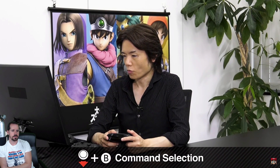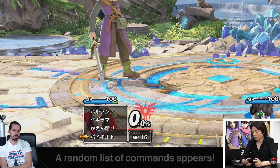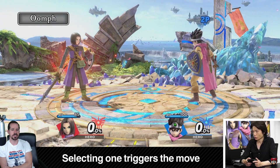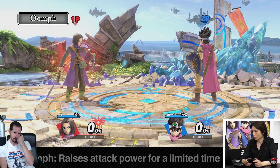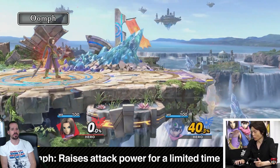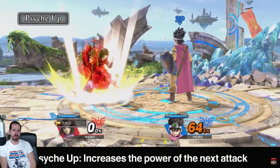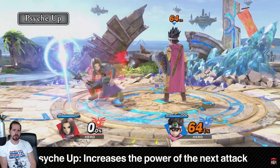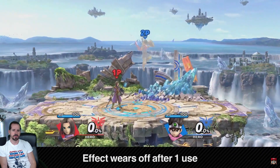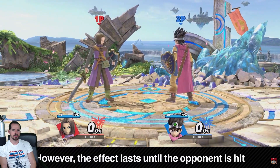Hero's down special is the command selection. It pulls up a random list of commands, allowing you to use a spell or other move — it's completely random. Now for Psycho — it increases the power of your next attack. The difference between this and Oomph is that it can only be used once, but the effect lasts until your attack finishes, even if you miss. Next up: Bounce — it reflects your opponent's spells and other projectiles.